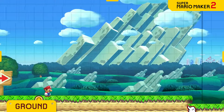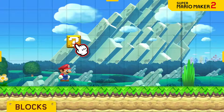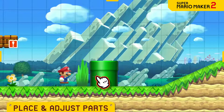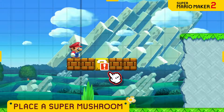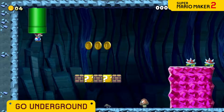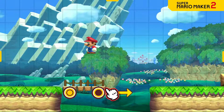Lay some groundwork. Pick from iconic enemies and objects, like blocks, coins, goombas, and place them anywhere you like. You decide what goes inside blocks and where warp pipes should take Mario next. And that's just the tip of the goal pole.